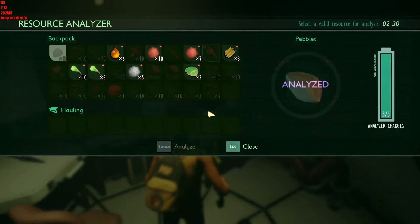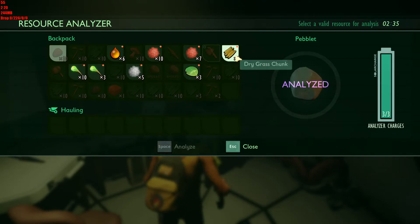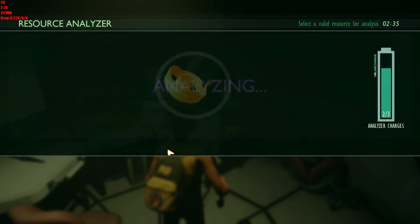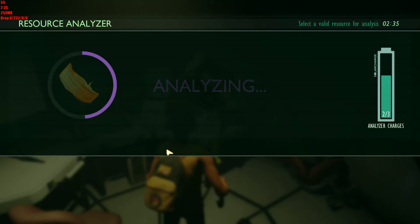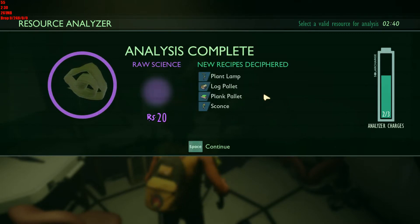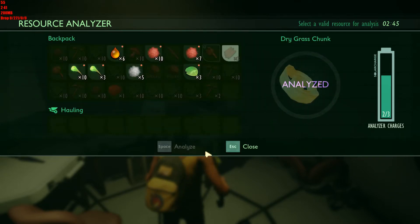All right, we're here. Let's do some analyses, shall we? Let's analyze dry grass. What's that going to give us? Ooh — plant lamp, log pallet, plank pallet, and a sconce. Hmm, sconce. Well, wall lights are nice. I think I probably would have rather it was a scone.